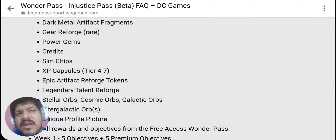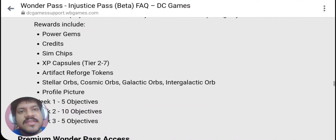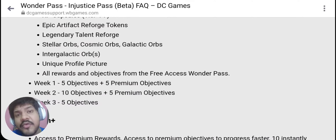Looking at the premium pass rewards: you get rare reforge tokens, power gems, gem chips, XP Capsules tier 4 to 7 instead of tier 2 to 7, and Epic Artifact Reforge Tokens — which is great, because you can actually perfect your artifact. You also get Stellar Orbs, Cosmic Orbs, Galactic Orbs, and Intergalactic Orbs required for promoting characters to 7 stars. The Intergalactic Orbs appear to be guaranteed in the premium pass, whereas it's not guaranteed in the free pass from what I could understand reading this article.